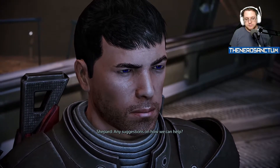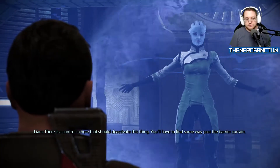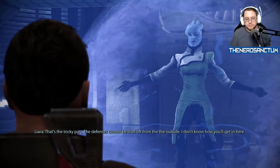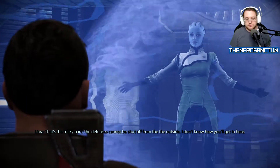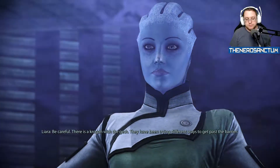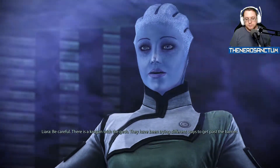Any suggestions on how we can help? There is a control in here that should deactivate this thing. You'll have to find some way past the barrier curtain — that's the tricky part. The defenses cannot be shut off from the outside. I don't know how you'll get in here. Be careful, there was a Krogan with the Geth. They have been trying different ways to get past the barrier.